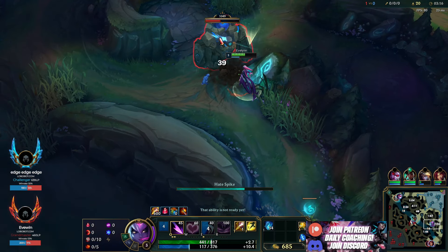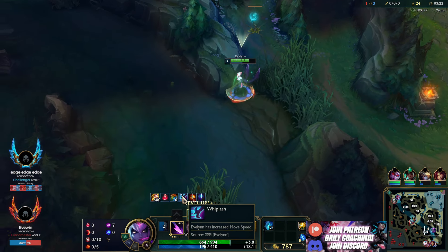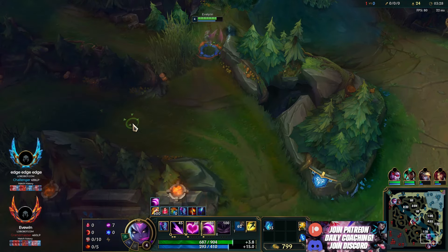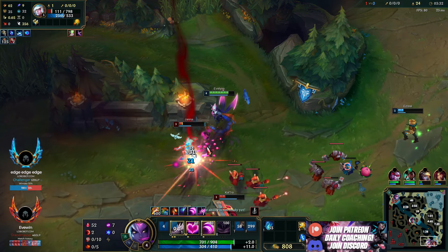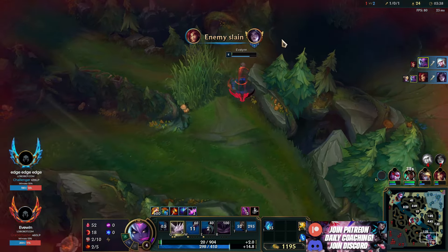Bot lane's trading a lot, a lot, a lot. So we're going to smite this buff here so we can go down to bot lane faster — use E for the move speed it gives us. We'll see if we can dive bot. In this situation, trading one for one is always going to be worth. We get that guy and then we slow the other one — QW and get the slow off there.